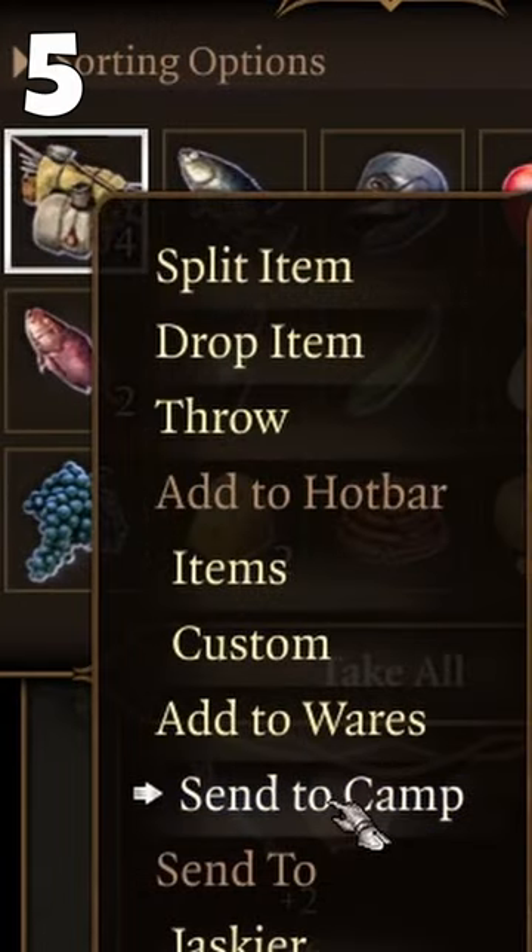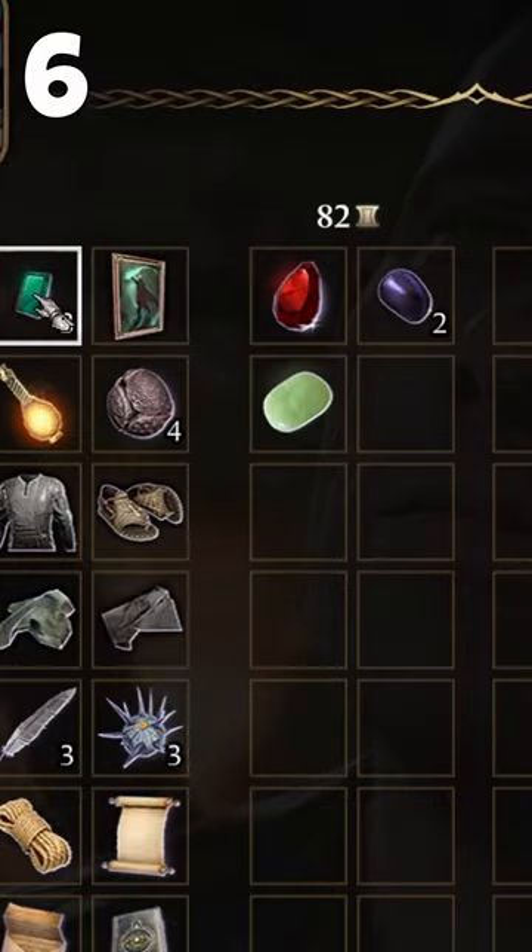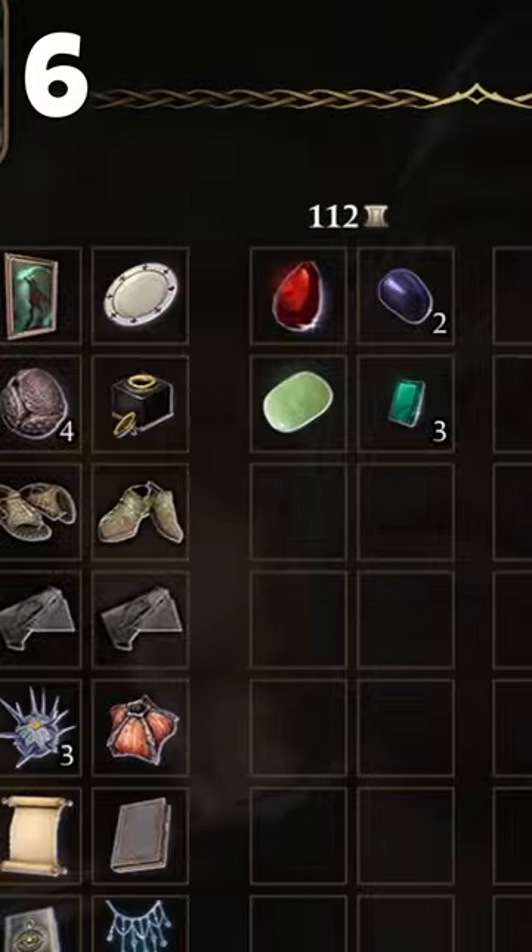Send supplies to camp right away to save carrying capacity. Sell books once you've read them, as well as gems and simple jewelry — there's no need to keep them.